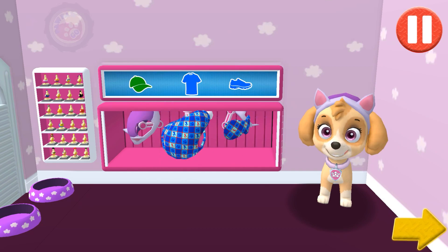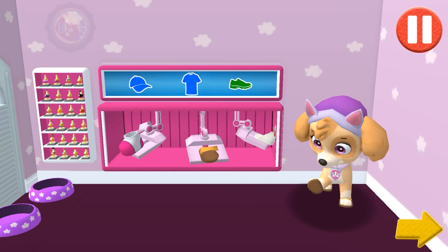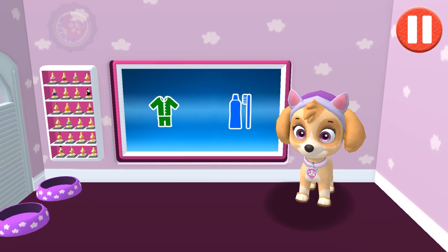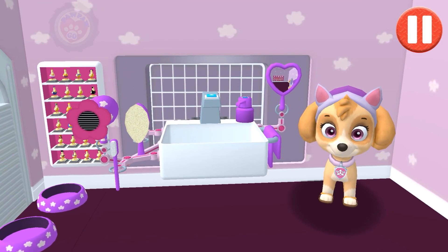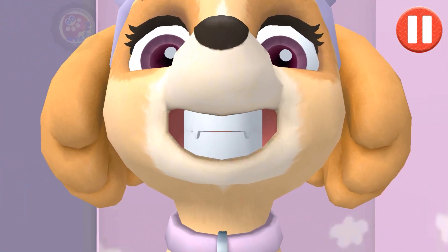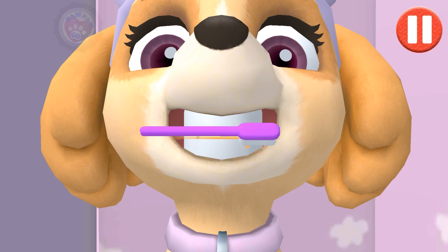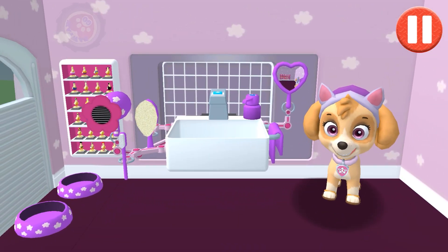Tap the arrow to go to the next activity. These pajamas are cozy. Swipe to brush up and down. Swipe to brush around and around. Swipe to brush back and forth. You did it! You scrubbed each and every tooth. My teeth feel super clean.